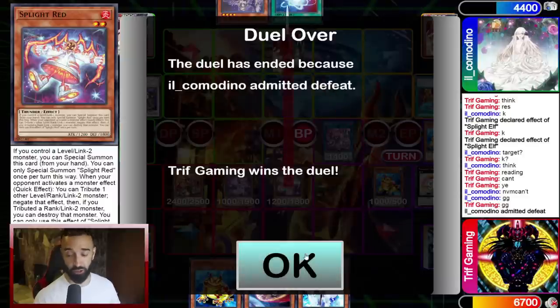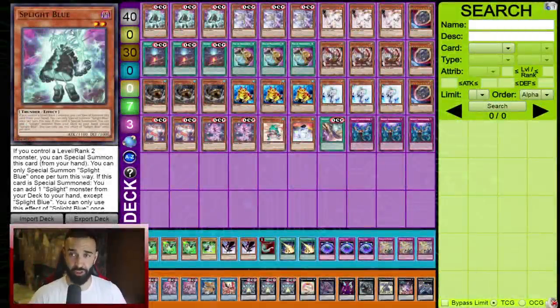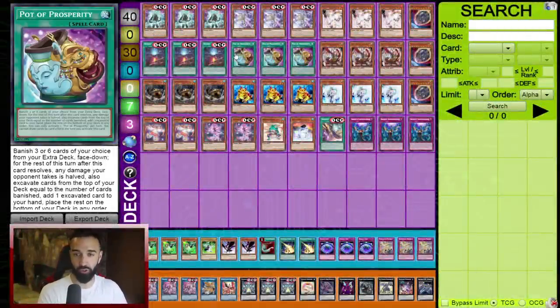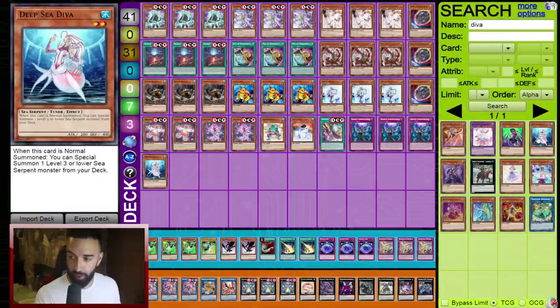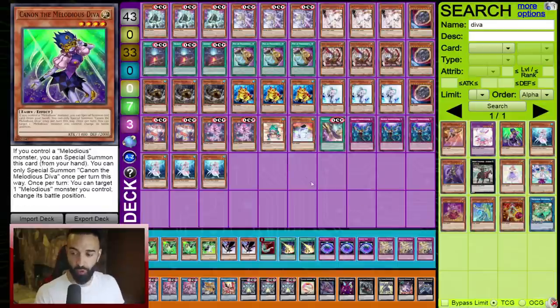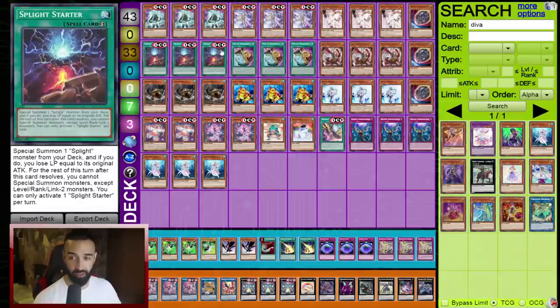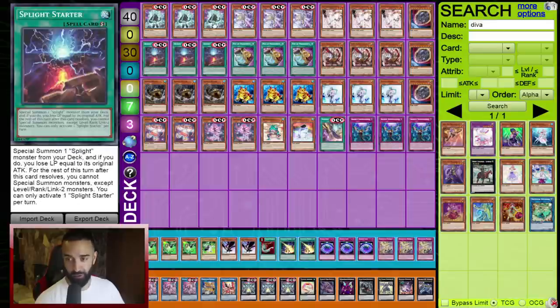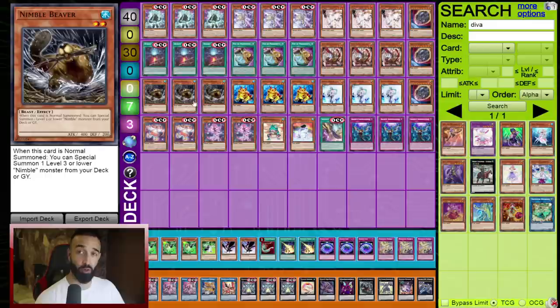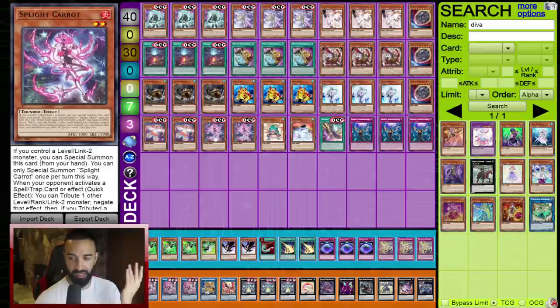Without Ishizu, Spright is gonna be the tier zero deck by far. Here's the deck list — same list I showed yesterday. Three Blue, three Jet, three Starter, three Prosperity, three Nimble Beaver. I still believe Nimble Beaver is better than Diva. There could be a world where you play both, but that would only be in a larger deck — and I don't advise playing over 40 cards. In this deck you want to open your Sprights; they're so broken you just want to see them every turn. Play Prosperity — this version is just so consistent.